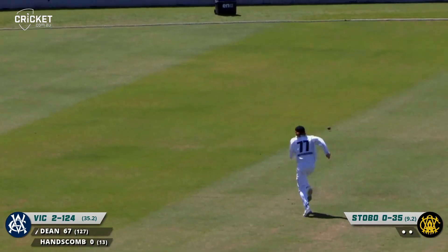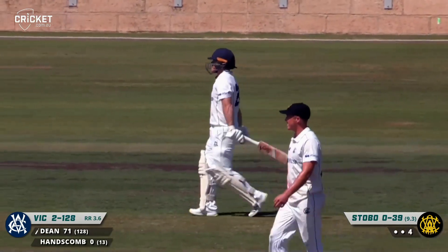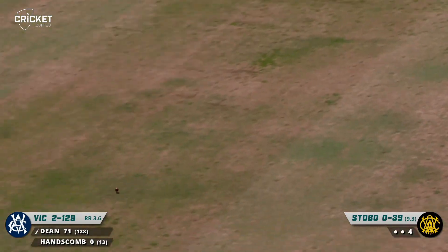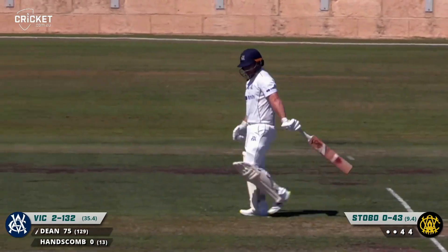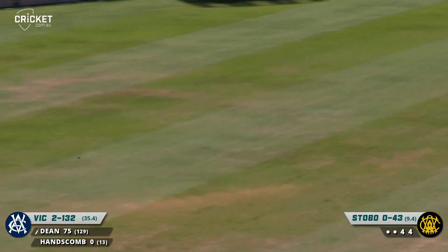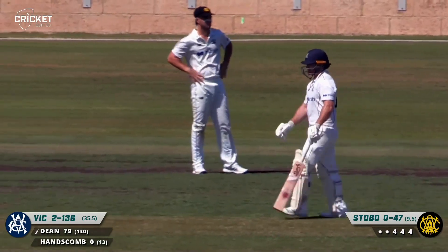Full again — edge wide of gully, now it'll run away to the boundary for four. Gannon not able to get a hand on that. Not completely in control of the shot but just a little bit fuller and wider from Charlie Stobo. It's fuller again and four again down the ground — that's twice now. He catches the outside edge and he's got the whole lot of it. Full and wide and punished again by Dean — and he's doing exactly what he's done all day, just punishing anything loose from the bowler.